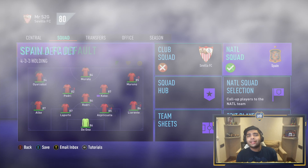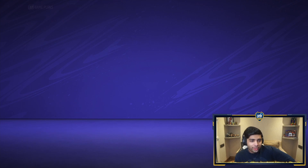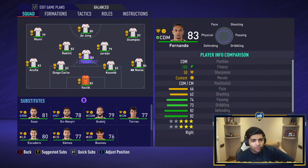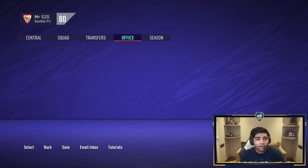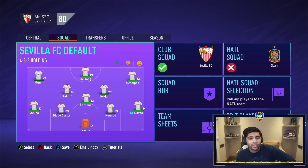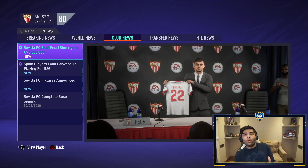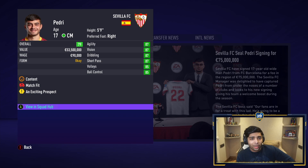Season one begins. The approach is to focus on a first eleven — if we sign a lot of Spanish players and put them on the bench we'll be hurting their potential. So I'm choosing eleven insane Spanish players for the first team that I want to see at the Euros. Our first signing is Pedri from Barcelona for 75 million. He's 79 rated right now, stats are looking great — a lot of potential, top class signing.